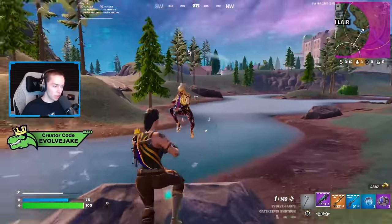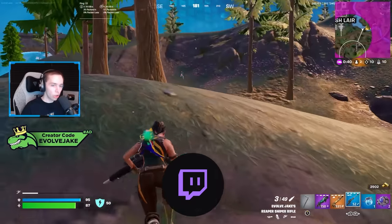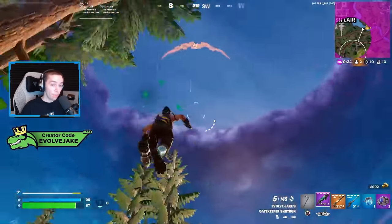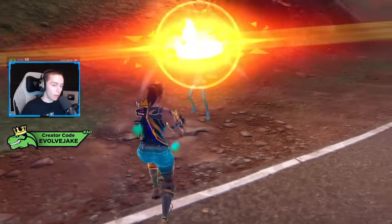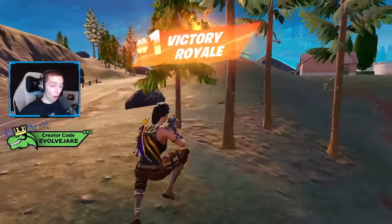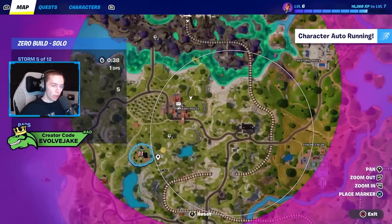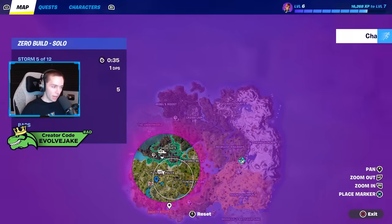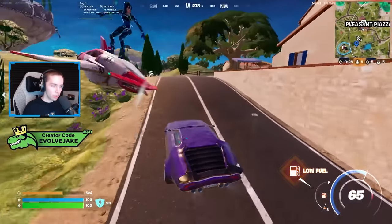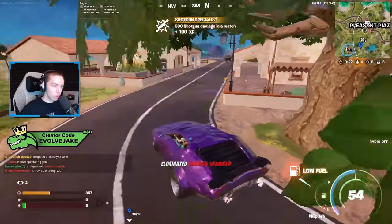Making sure everybody gets the medallion in squads might be a struggle, but in a quiet moment in duos it could be pretty easy to drop the medallion for your teammate so you both have zero point dashes going into the next fight — just be careful about how you use them. The zero point dashes are very good but they can sometimes throw you off. I've had times where I tried to shockwave and accidentally hit the jump button too many times — that's how you activate the zero point dash, you double jump and push your movement in the direction you want to go.